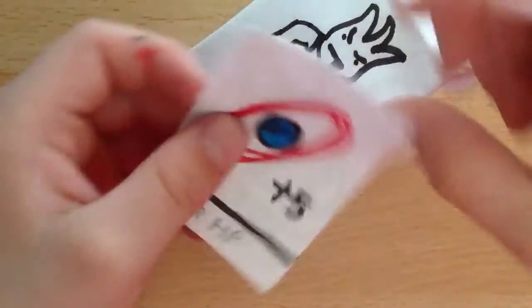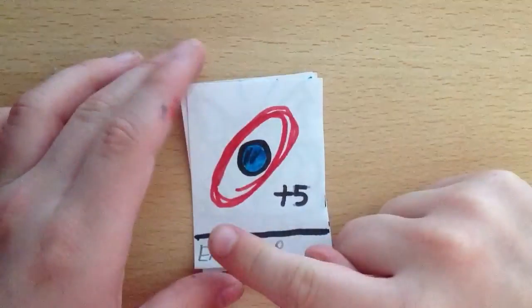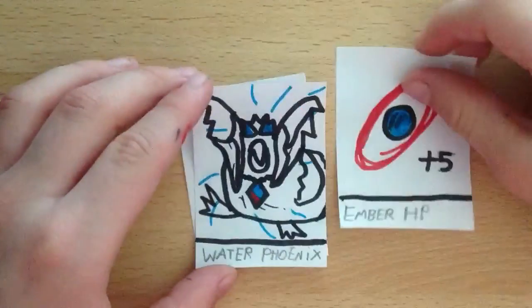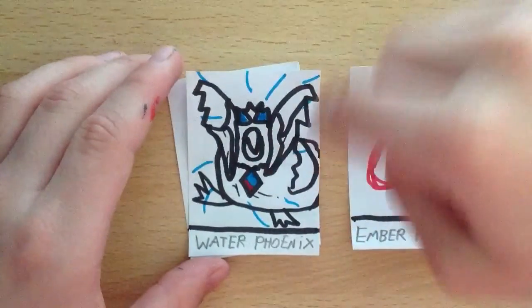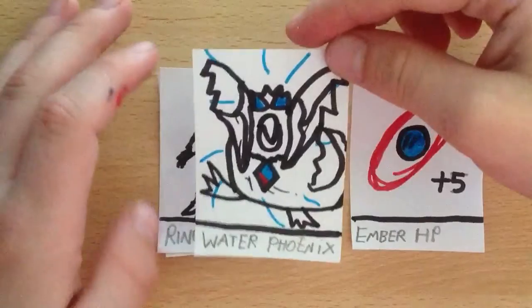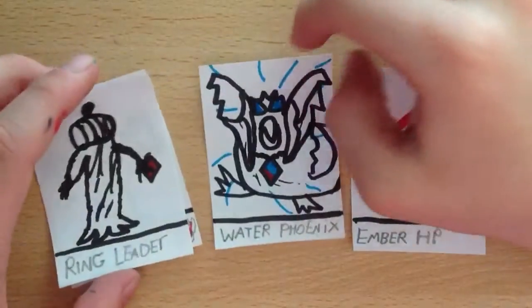So this is the cards and we get the Ember HP which gives us plus five. We get the Water Phoenix. The Water Phoenix is quite powerful and it's got like a little Ember symbol on there.